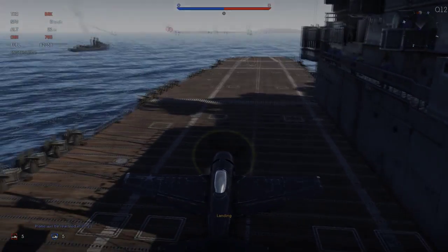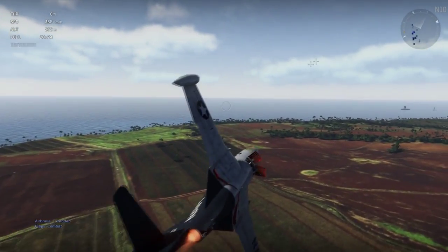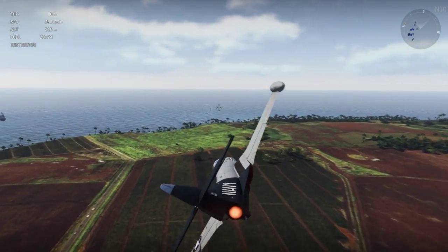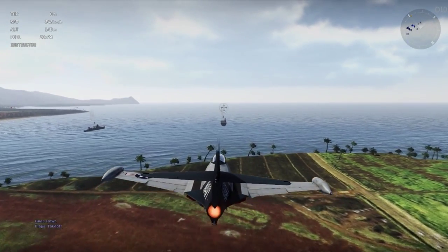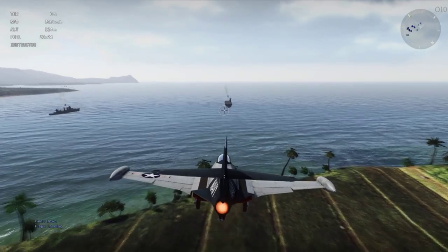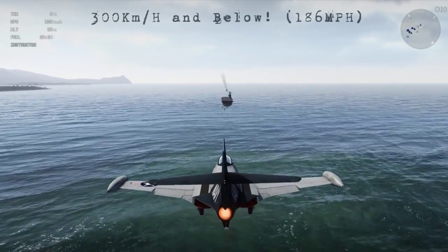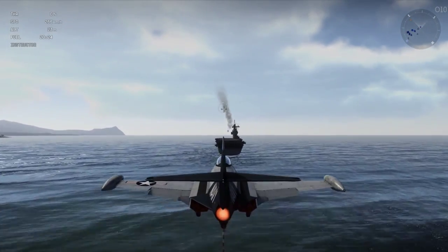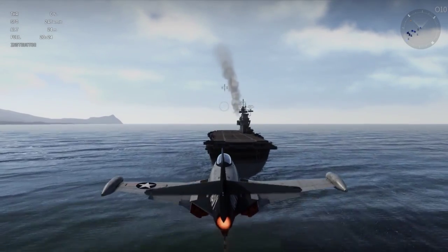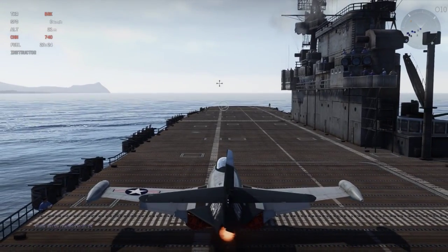Now we'll go ahead and take a look at our last plane, the Panther. It is my favorite plane to land on a flight deck — it's actually one of the easiest, in my opinion, because of the way it's just so flat. It's got basically tricycle landing gear like the Liberator, and it lands really easily. What you're going to want to do is put down your air brakes, your landing flaps, and reduce your speed to around 300 kilometers. 300 kilometers and below is an acceptable landing speed for this. Anything around 240 to 230 makes the landing perfect, as you can see there.